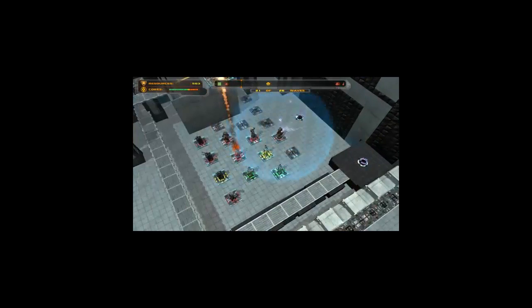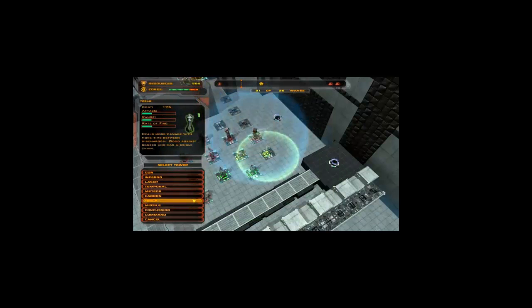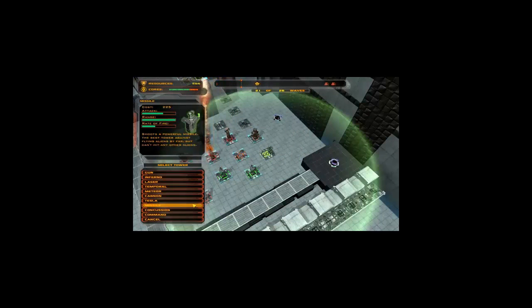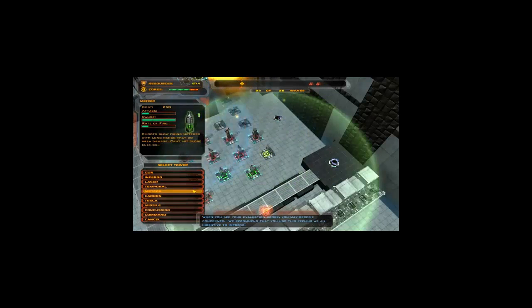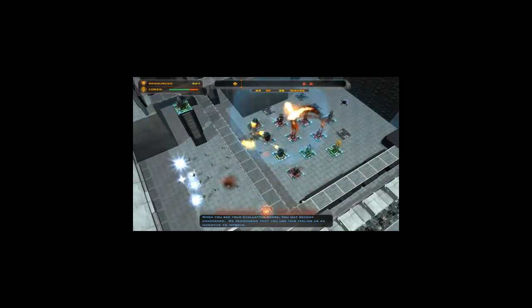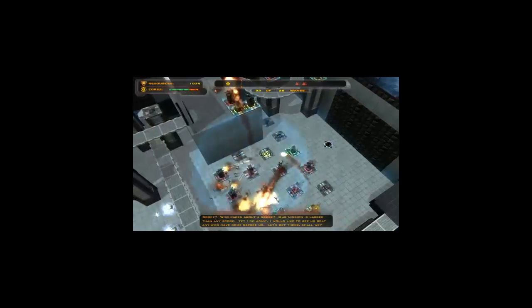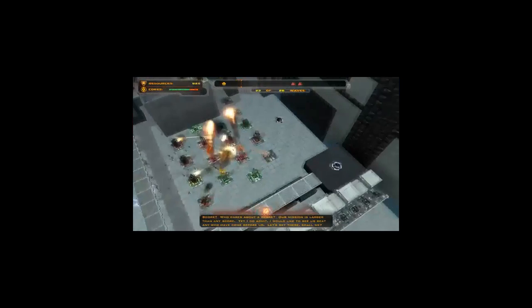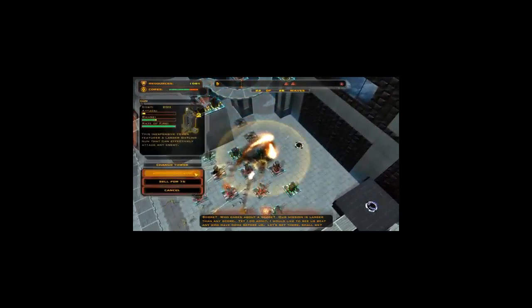Go ahead and upgrade that. As you can see, there are a lot of other tower types. Like the Tesla, for example, is really good against bosses. Or the missiles. There are certain stages that you absolutely have to get anti-air. The concussion I haven't really used too much - I typically prefer the Meteor. Score? Who cares about a score? Our mission is larger than any score. Yet I do admit I would like to see us beat any score you have got before us. Let's get there, shall we?